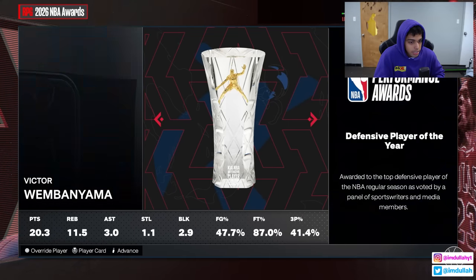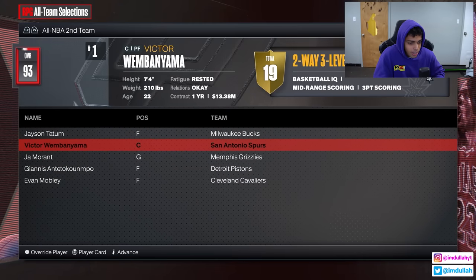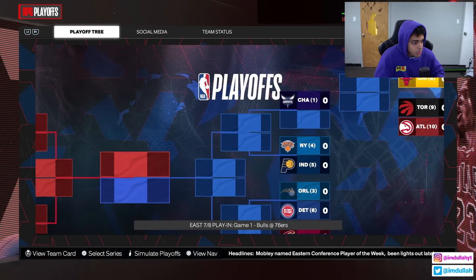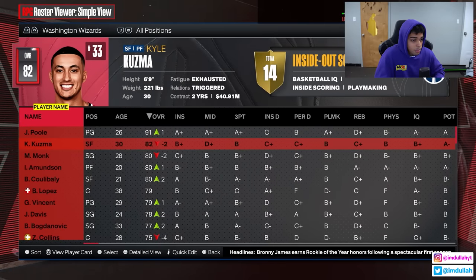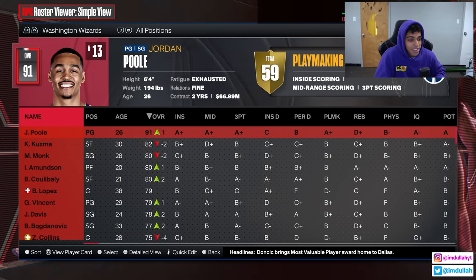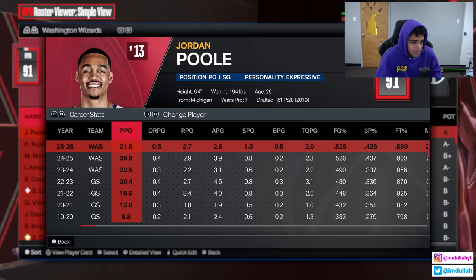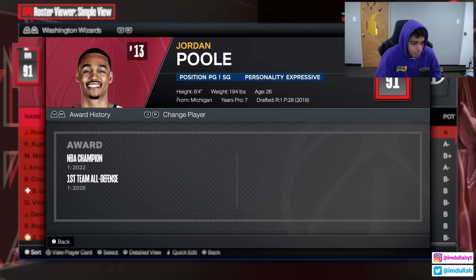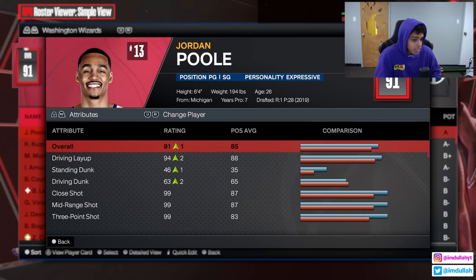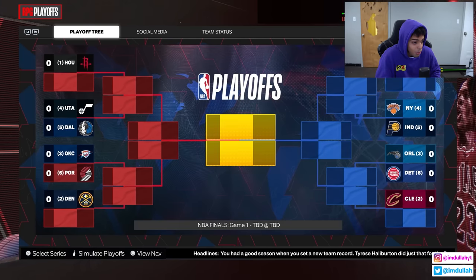We're doing worse — 30 wins and 52 losses. Bronny wins Rookie of the Year. After three years Poole still hasn't been All-NBA. Wizards aren't even in the play-in. Everyone's mad — Kuzma's triggered, Monk is heated, Brook Lopez is annoyed. But Poole is fine because he's averaging 21 a game. He is first team all-defense though, since we upgraded to Hall of Fame defending badges.